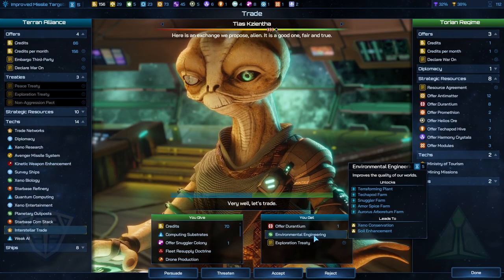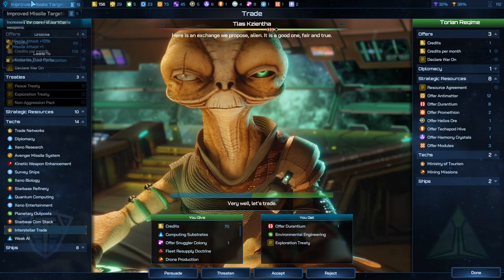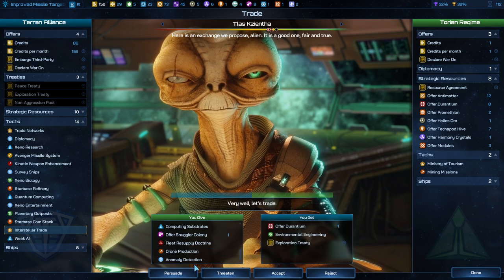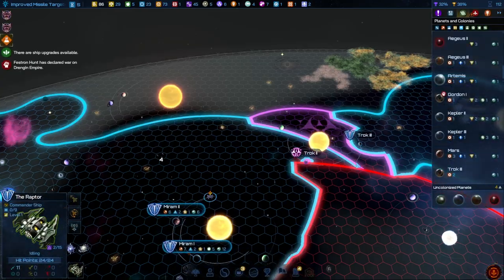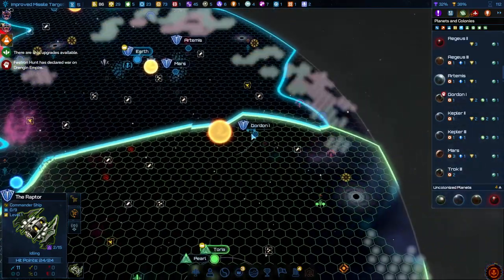Trade offer — you'll give me Durantium Environmental Engineering, which is five turns. I might want to insta-research this. It's going to be a lot of tech, but I kind of want to be buds with you. Am I trying to culture flip one of your planets or just trying to preserve my own? Yeah, just trying to preserve my own.